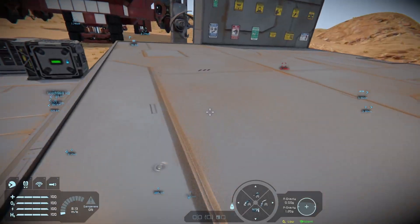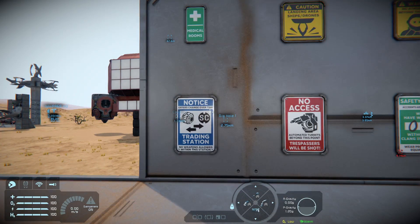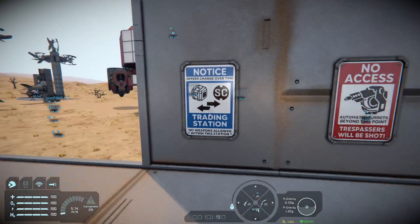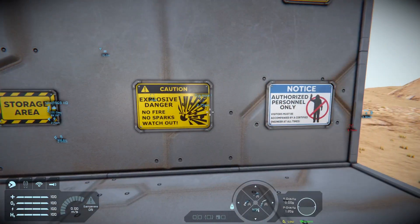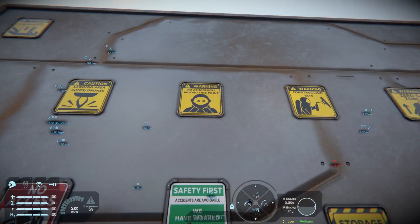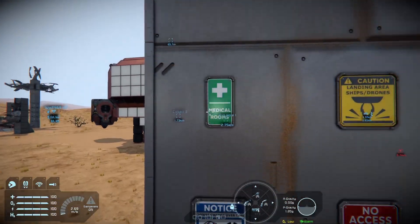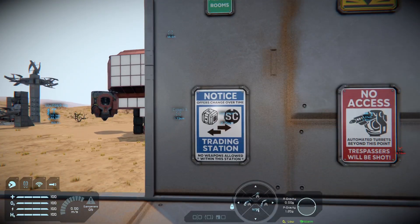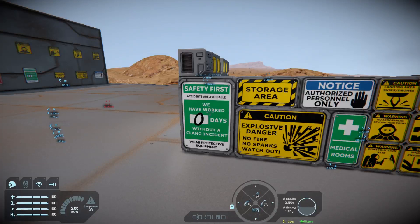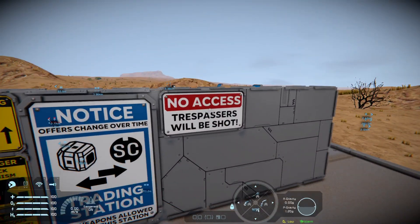For cosmetic builders who like to make bases and ships, we have warning signs - 13 nice high-quality warning signs, including: Trading Station, No Access, Safety First, Storage Area, Caution, Explosive Danger, Notice, Authorized Personnel Only, Airlock Mechanism, Zero G, Construction Site, No Atmosphere Beyond This Point, Landing Area, Ships and Drones, Medical Rooms, and Hazardous Environment. Small grid versions are also available, such as Safety First, Storage Area, Authorized Personnel Only, Training Station, and No Access - Trespassers Will Be Shot.